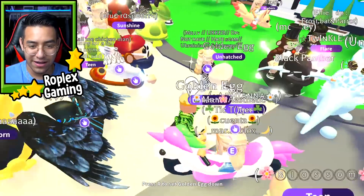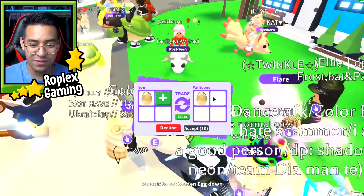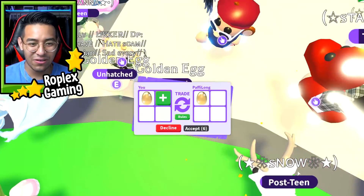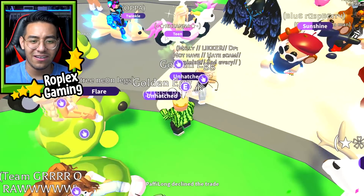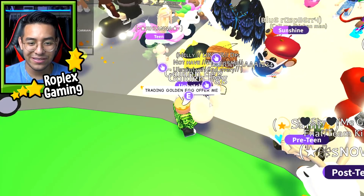I put my golden egg in — let's see if she puts hers. They're both unhatched. They're exactly the same. Oh, she declined it. I wonder why she declined it — it seemed like a fair trade, they're both exactly the same item.